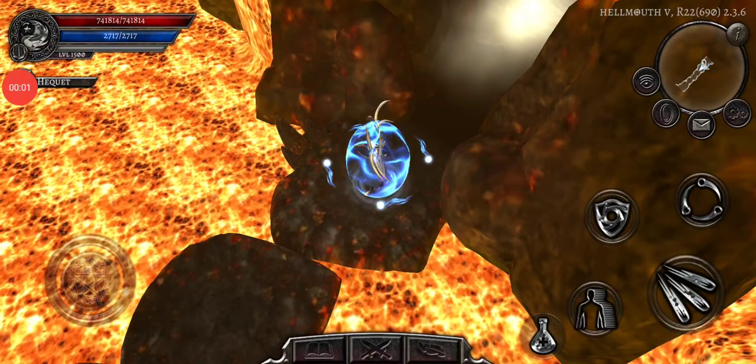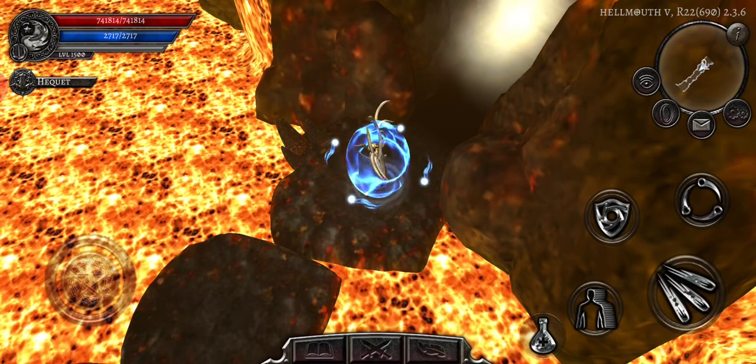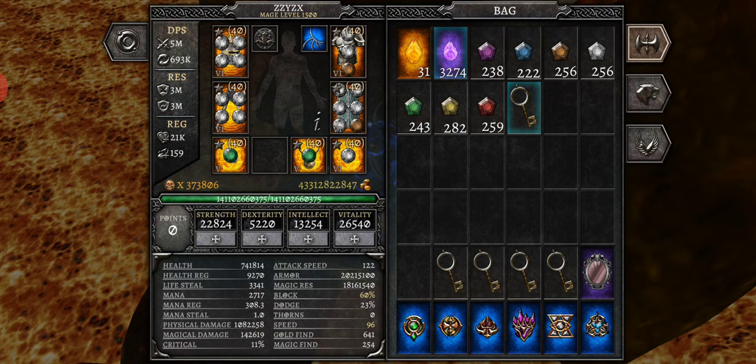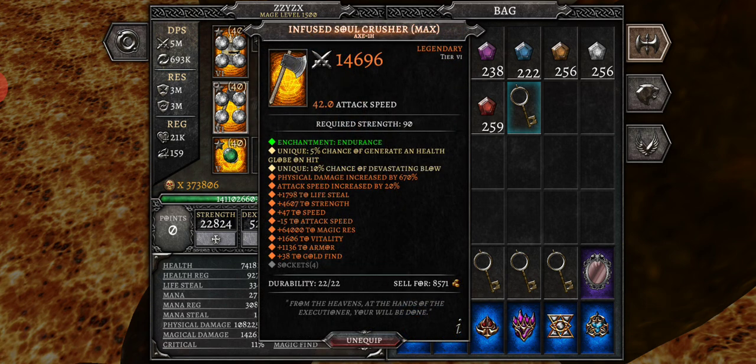I'm more or less finished with the leech build and this is going to be a best-in-slot showcase. For my helm I've got Execute into Golden King — I chose Golden King for the 20% armor. I have Soul Crusher with Katana of Yoshimo.